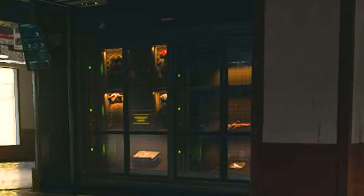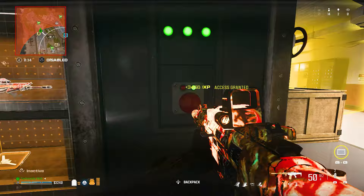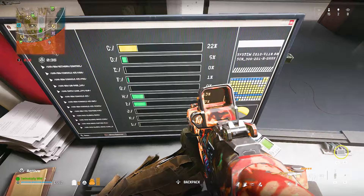The final puzzle is on the second floor of Industry. In this room, you'll notice a glass case with multiple rewards behind it, including every plate vest, a plate box, an advanced UAV, and the blueprint we are going to unlock.